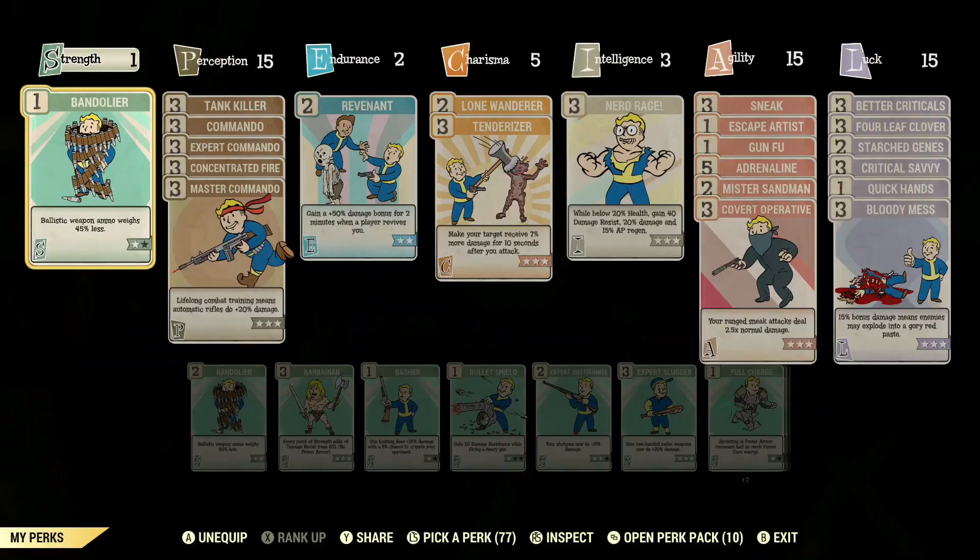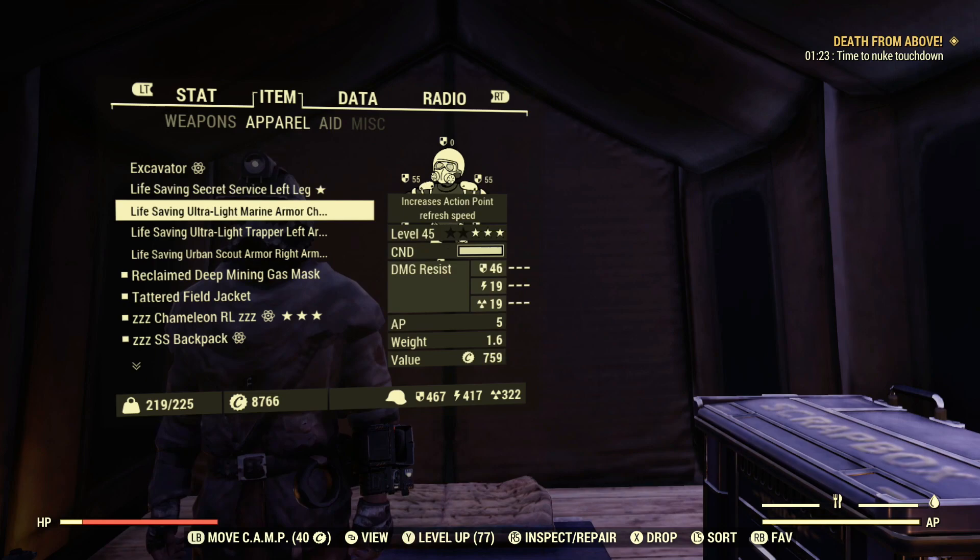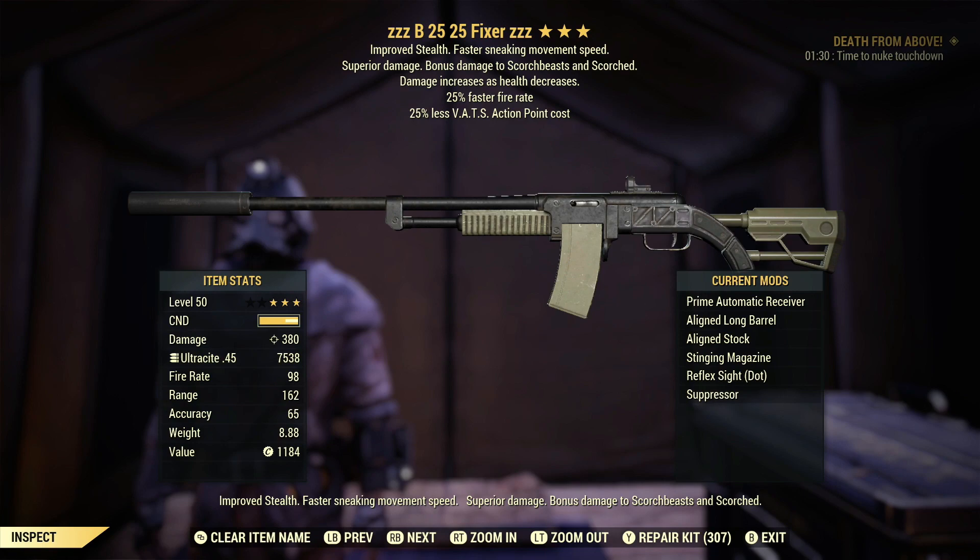This will be a full min-maxed bloodied stealth commando build and I will be using chems on this run, making use of the revenant perk with the help of 4 pieces of life saving gear. I also have the 3 wendigos at the top of the mine before the rocks fall so that I can stack a little bit of adrenaline.